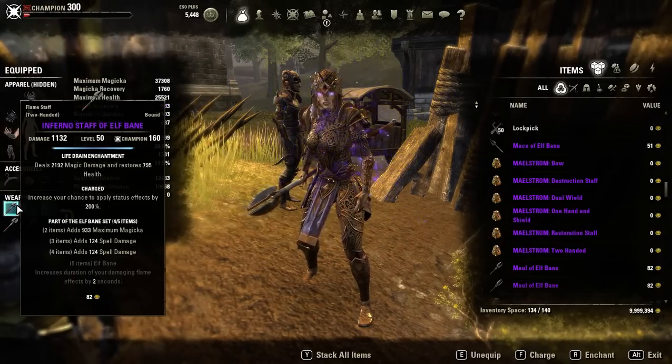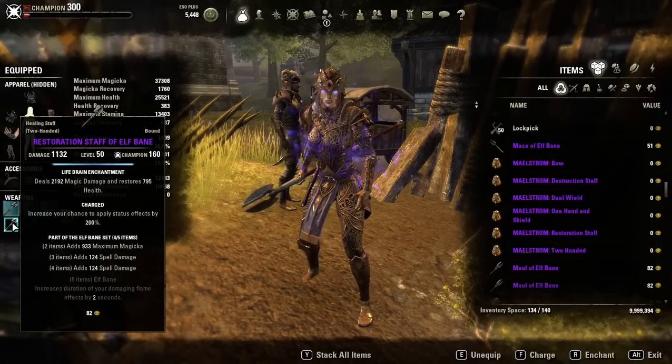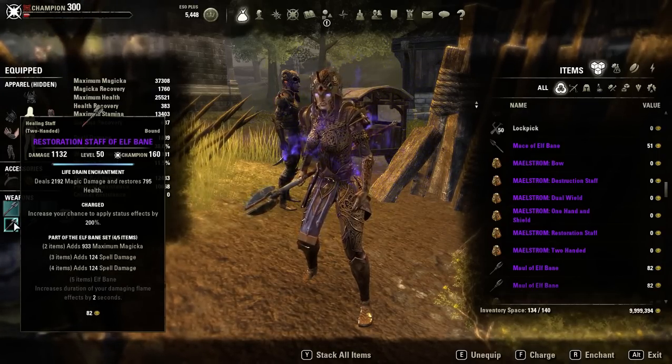Ideally you'd want Sharpened on your inferno staff, and Defending on your restoration staff.